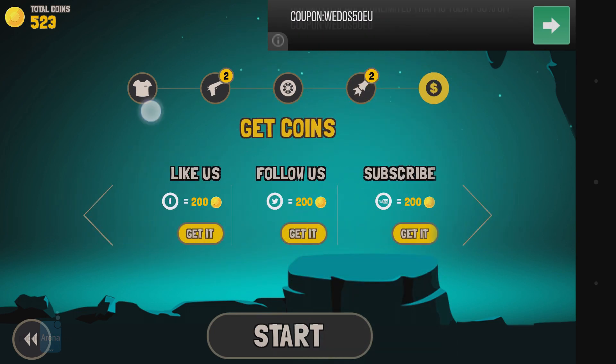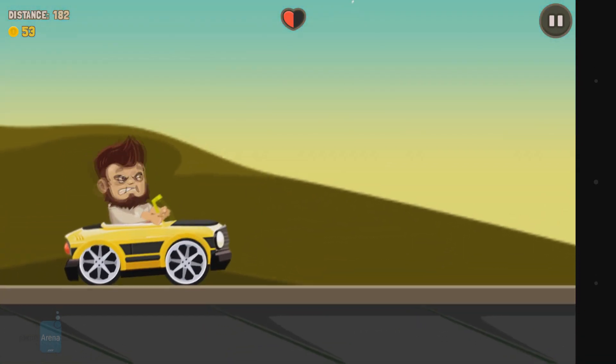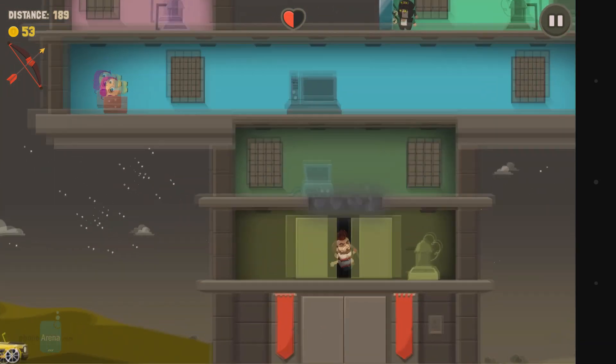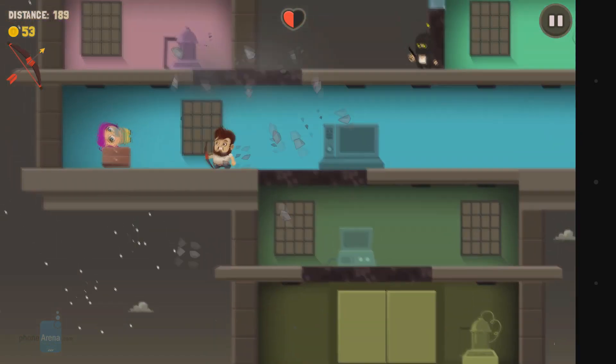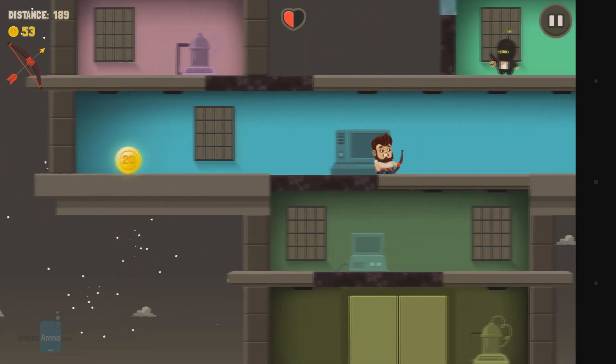Entering an HQ sees our inept but destructive protagonist step out of the vehicle and bring the fight to the aliens on two feet. Initially armed with a rather useless crossbow, he must dodge bullets and destroy walls with his bare head to free a number of hostages and destroy the alien beacon on top of the building.